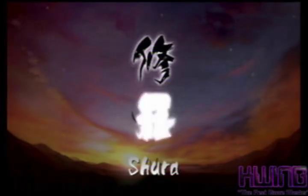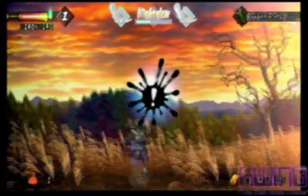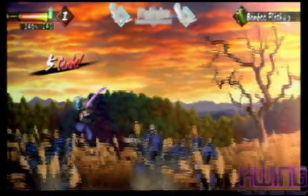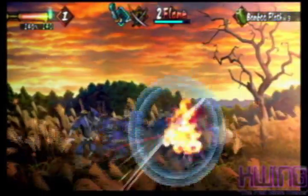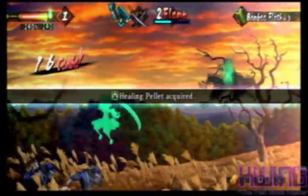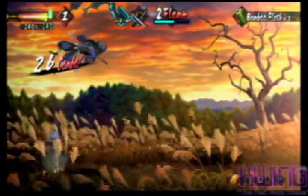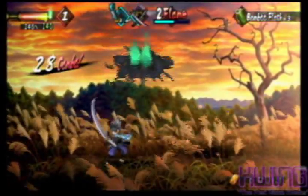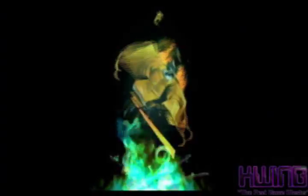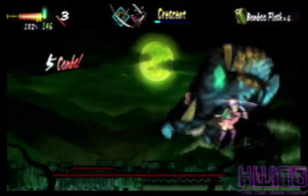Players are able to choose 3 difficulty levels at the start of the game. The first difficulty is for beginner players, while the second is for more advanced players, requiring you to block and dodge more when fending off masses of ninjas. Players are able to select a male or female lead, and their fates are kind of intertwined. Each character has their own different fighting styles and special moves. The main concept is to go zone by zone, fighting off waves of enemies, getting and forging new blades, dispelling barriers, and beating the bosses.